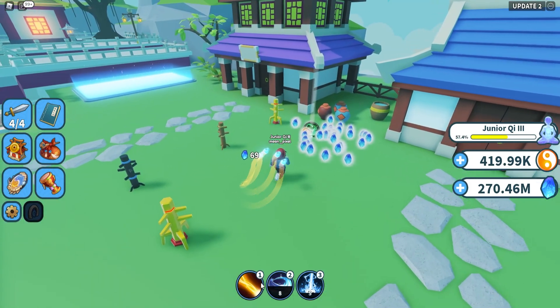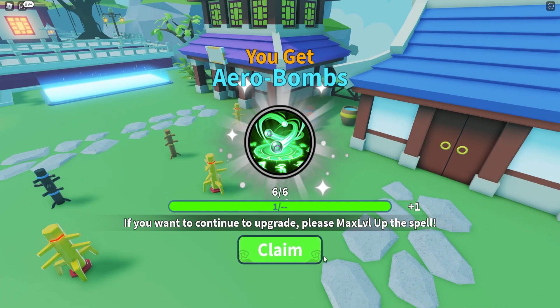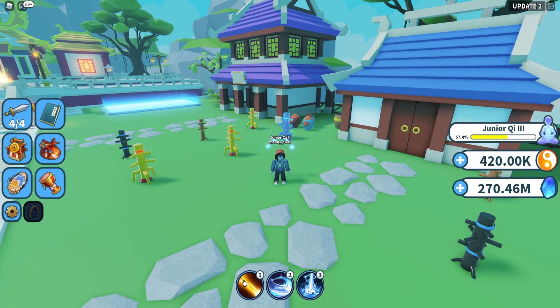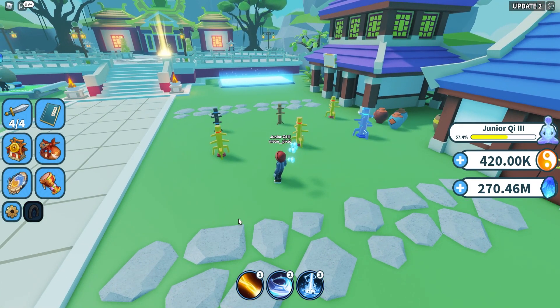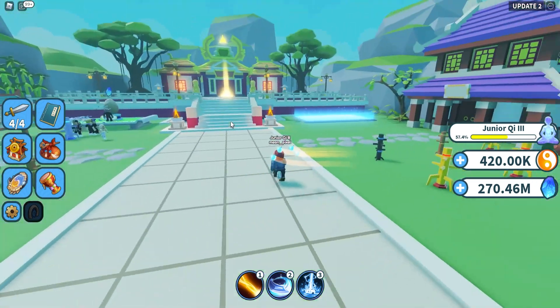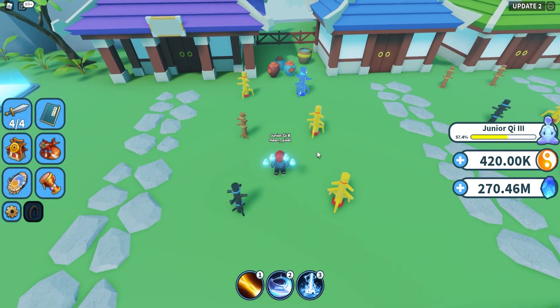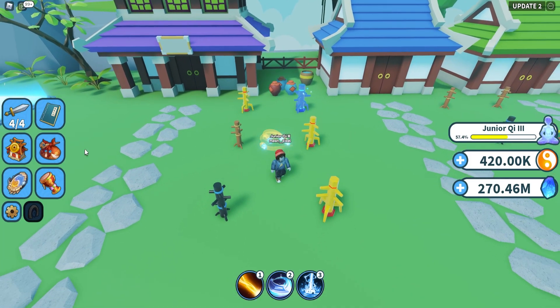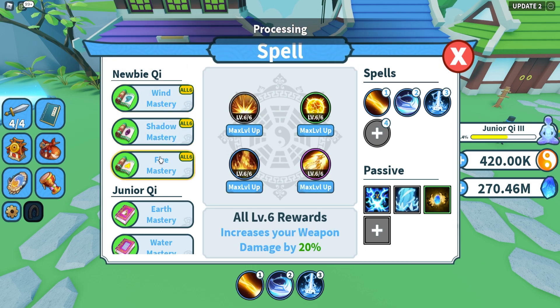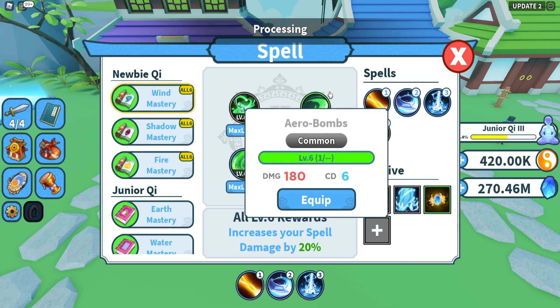Besides your normal weapons just damaging stuff, you also have three abilities if you're free to play. If you have the game pass, it's six — and there you see we just got an upgrade for our ability, which I'll talk about in just a bit. You also have these abilities that you can put on your bars and they auto cast, which is also pretty cool, so you don't have to click all the time. That's basically how you do damage and kill stuff.